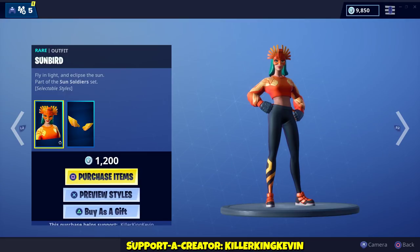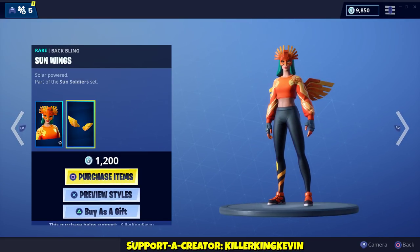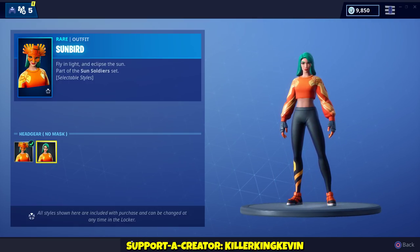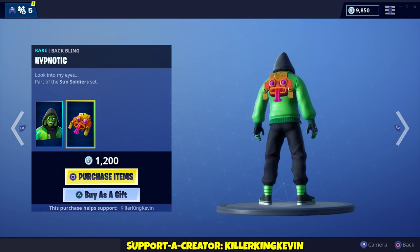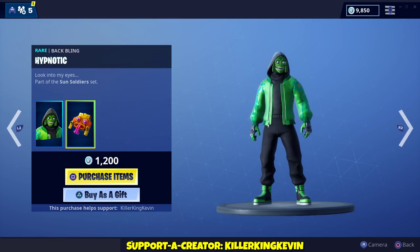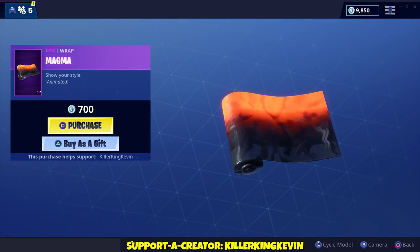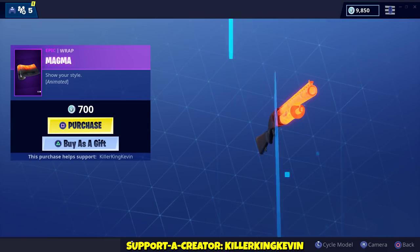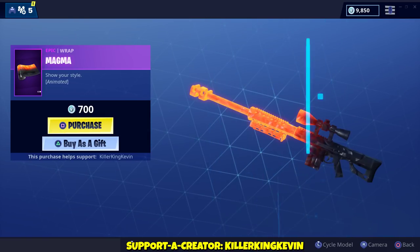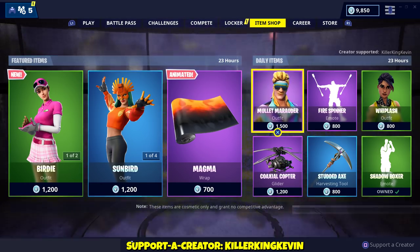You got the Sunbird as well, with Sun Wings preview styles. Preview styles let you get rid of the mask. The Mesmer skin with the Hypnotic back bling. You got the Magma Wrap again — animated, 'Show Your Style' — it is a very very cool wrap. You also got the Mullet Marauder Fire Spinner.